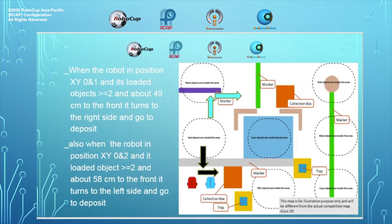When the robot is in position x0 and position y1, and its looted objects count is bigger than or equal to a threshold, and about 49 cm to the front, it turns to the right side and goes to the deposit. Also, when the robot is in position x0 and position y2, and its looted objects count is bigger than or equal to a threshold, and about 58 cm to the front, it turns to the left side and goes to the deposit.